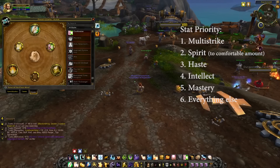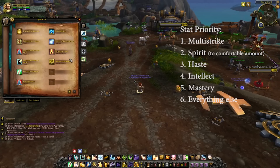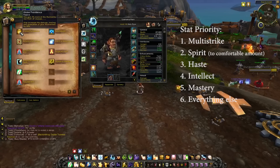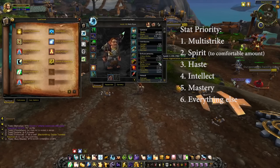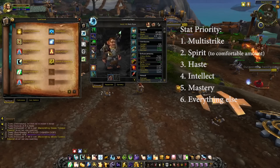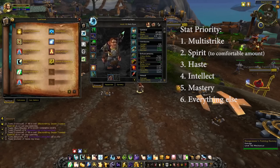Your stat priority as a Holy Priest: your number one stat is Multi-Strike because of Divine Providence, which gives you 5% more of the Multi-Strike stat from all sources and increases the damage, healing, and absorption of your Multi-Strikes by 20% — so stack it as much as you can. After that, get Spirit to a comfortable amount by paying attention to your mana on fights. If you're running out before the fight is over, get a bit more. Spirit is only available on necklaces, cloaks, rings, and trinkets, so consider picking up those items for the extra Spirit.